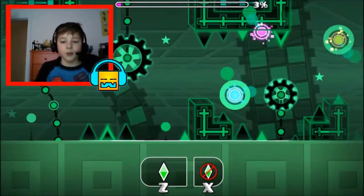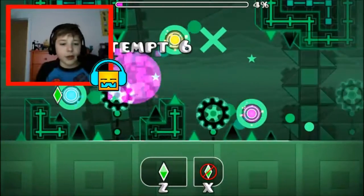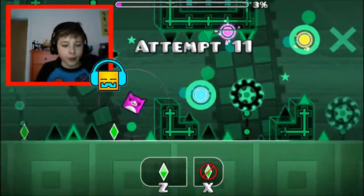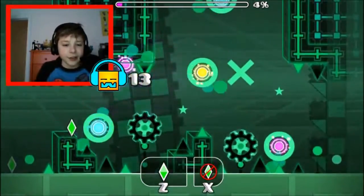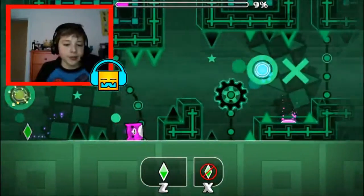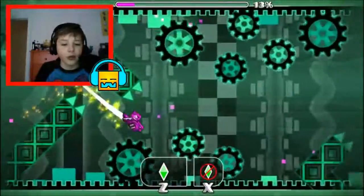We got this beginning part, and we got Triple Spike, and then this part can be hard because you have to jump on this. I can't die there, otherwise I'm going to have to remove the checkpoint. Yes! Did it, and then make sure not to die by the settings icon. And don't hit that jump ring — I will not stop hitting it. I'm not trying to hit it.